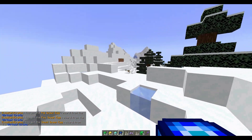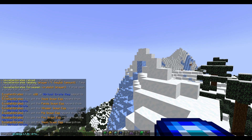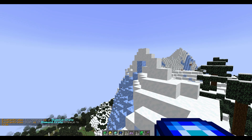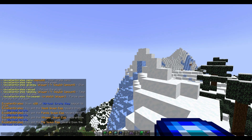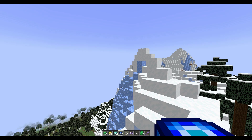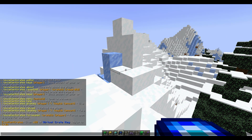Those are the examples of the default crates. If you wanted to give yourself a crate, the command is /crates give username, then the type of crate - maybe diamond - and then the amount. That's pretty straightforward. You can also force open a crate for a specific player if you want, maybe they don't have a key. Let's do that to myself - there we go, it's forced a crate open and I got silver rank.